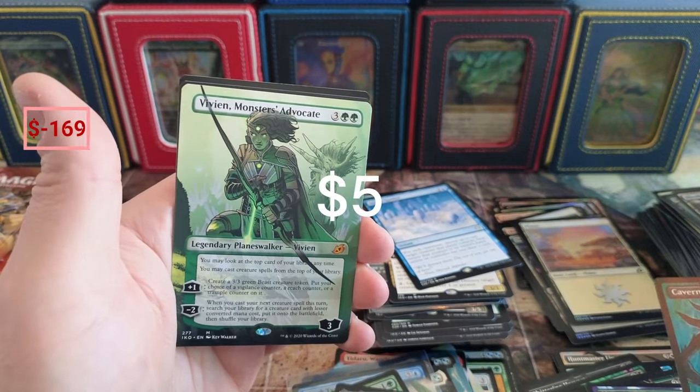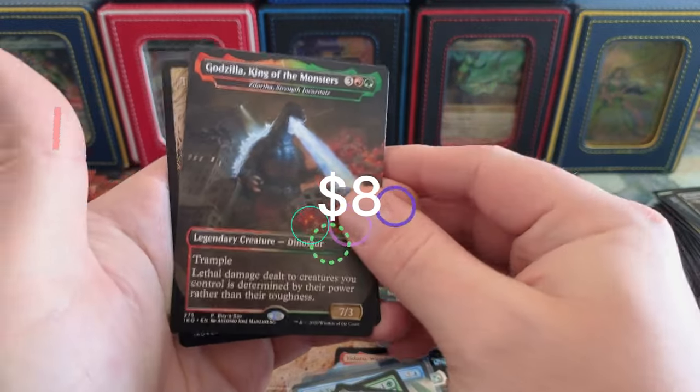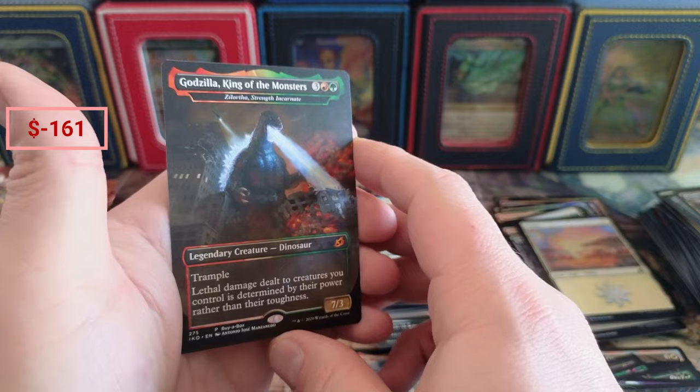Recluse, we got the Whisper. And Vivien — Vivien the Advocate and the Godzilla. Strength Incarnate — you want to see that one; you really want to see it in foil though.